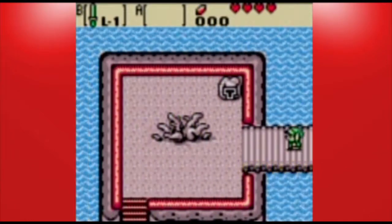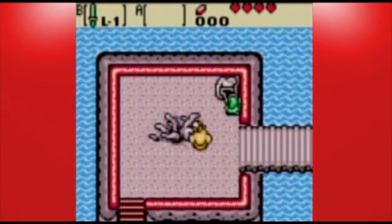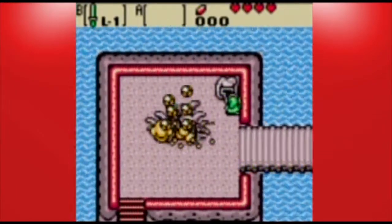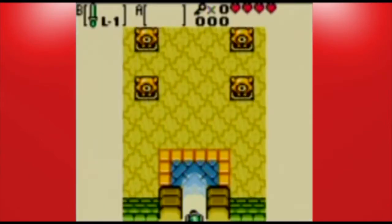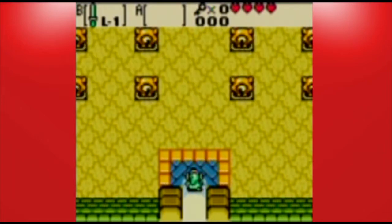There's this bridge over here to the left, right here. And, as you'd expect, the key goes right here. Yep, that's our first dungeon - the Gnarled Root Dungeon.